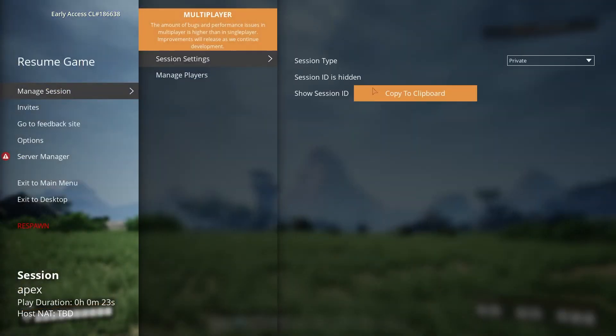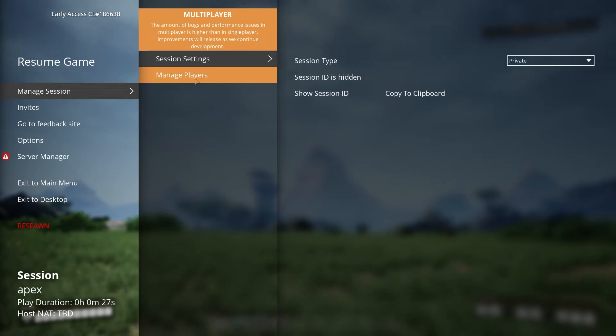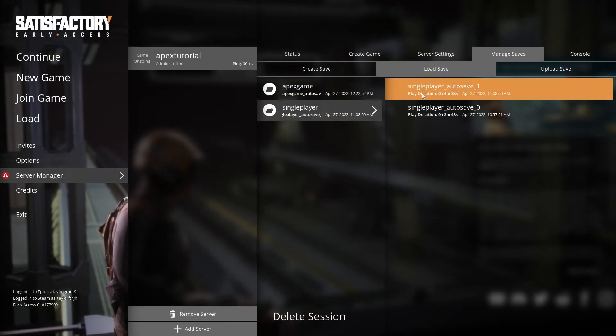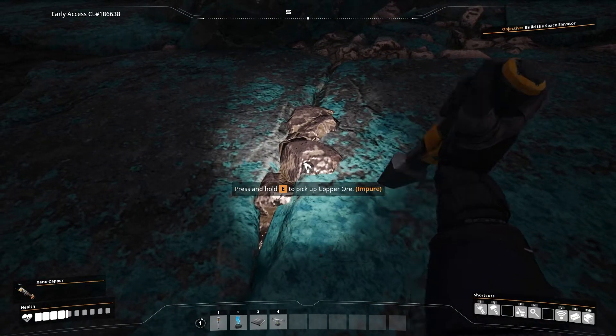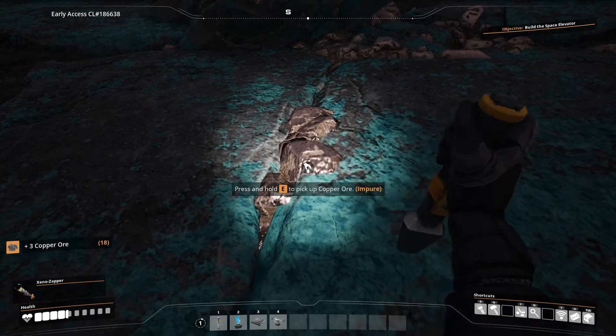When you are the owner of a satisfactory server, or any server for that matter, adjusting settings is a massive part. From changing server passwords to uploading different worlds, there are a ton of powers that the owner has. But in order to have access to these actions, you have to create your admin password so that the game knows that you have the power to make these changes. You can also give this password to other players that you want to give these privileges to.